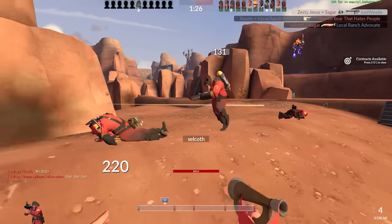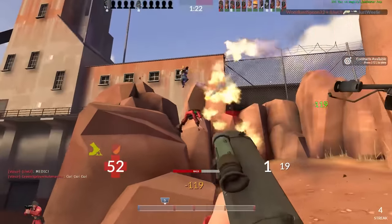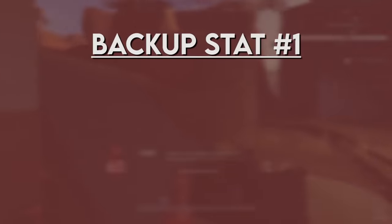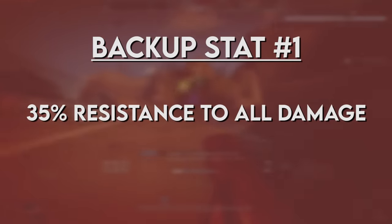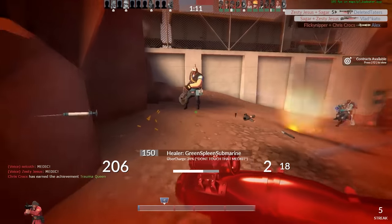Let me take a couple of steps back and explain why this banner is the best item in the game. To give you the full picture of what this item can do, let's break down the banner stats in proper order. The first stat is that 35% damage resistance against all damage sources.